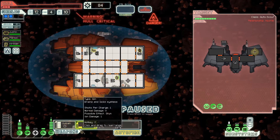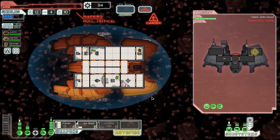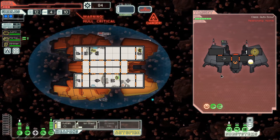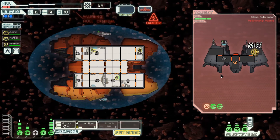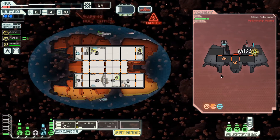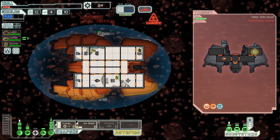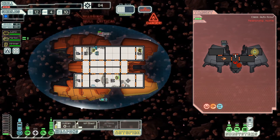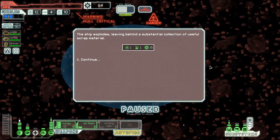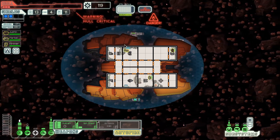He doesn't have a shield, so we target the weapons. I really suggest using the number keys one, two, three, and four. He's already hitting the cockpit. This is why you buy shields. It's gonna hit - they got our oxygen! Our Vulcan is going fairly well, speeding up, almost at top speed. They're taking out our oxygen. Got it - oxygen is fixed. We lost a little hull over that, but that's okay.